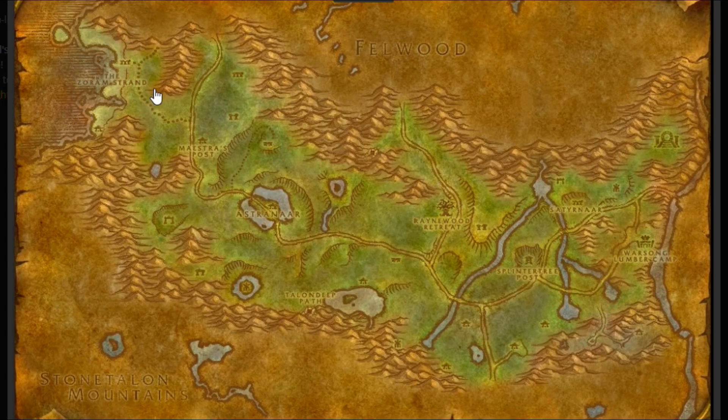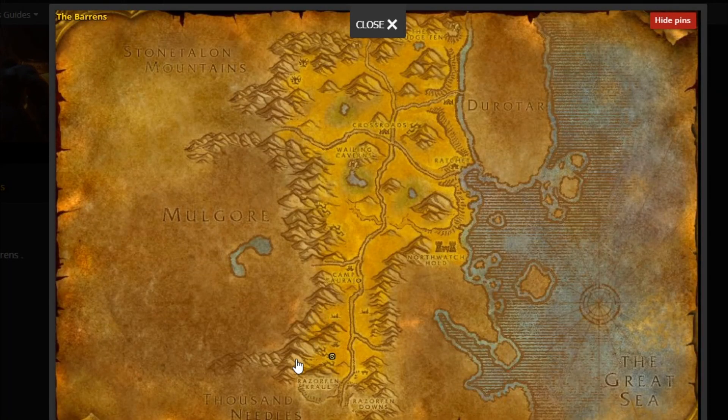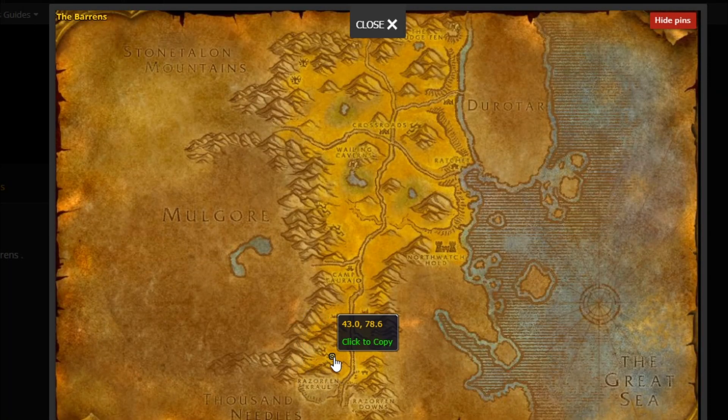Step two: pick up Elemental Distress, a new shaman quest available at the Zoram Strand in Ashenvale. Step three: defeat elementals in Ashenvale and Charred Veil to get quest motes. Step four: obtain an Elixir of Wisdom and Elixir of Water Breathing for the Elixir of Insight. Step five: defeat Herzen Deck in the Southern Barrens. That's it, thanks.